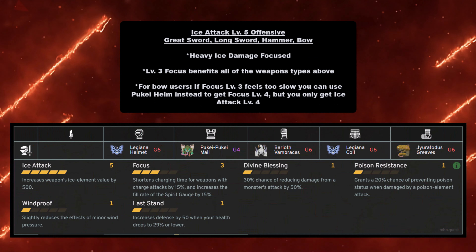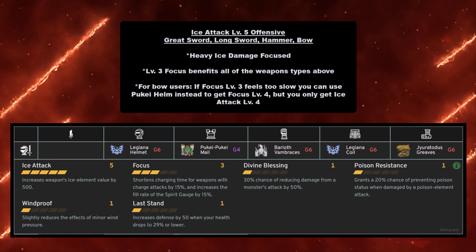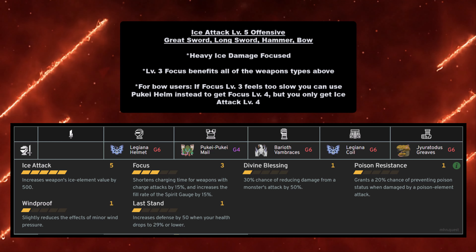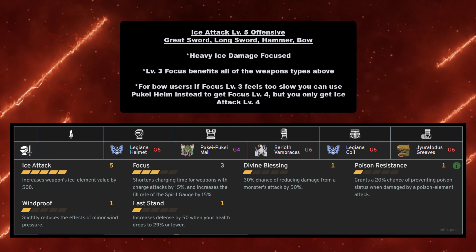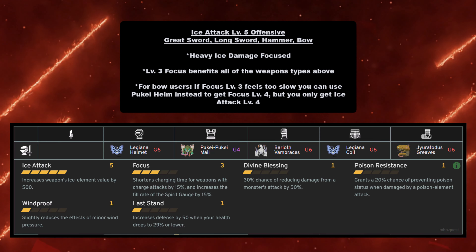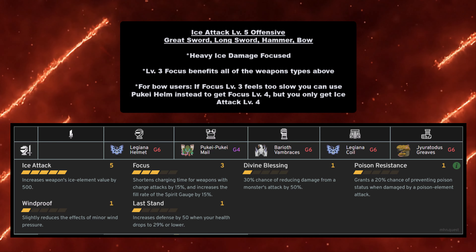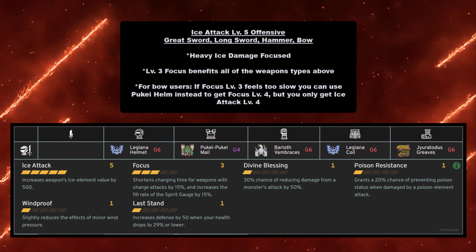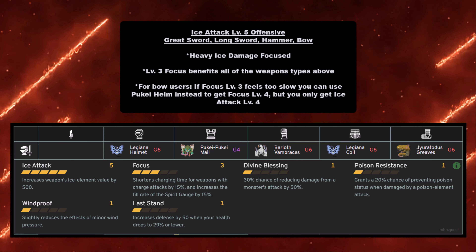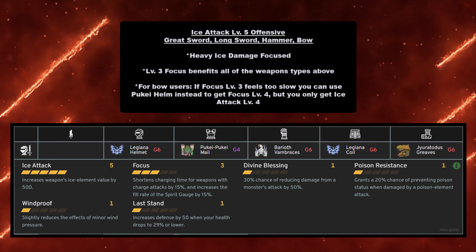Ice Attack Level 5 offensive for Great Sword, Long Sword, Hammer, and Bow gives heavy ice damage along with Focus, which benefits all those weapon types. For bow users, if Focus Level 3 feels too slow, you can use Pukei-Pukei Helm instead to get Focus Level 4 but only Ice Attack Level 4. If you want Ice Attack Level 5 and Focus Level 3, you need Legiana Helmet grade 6, Pukei-Pukei Mail at grade 4, Barioth Vambraces at grade 6, Legiana Coil at grade 6, and Gyrotodus Greaves at grade 6.